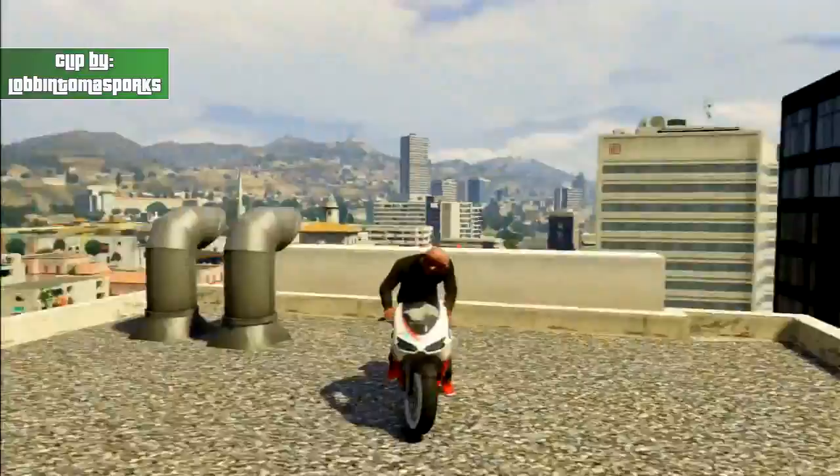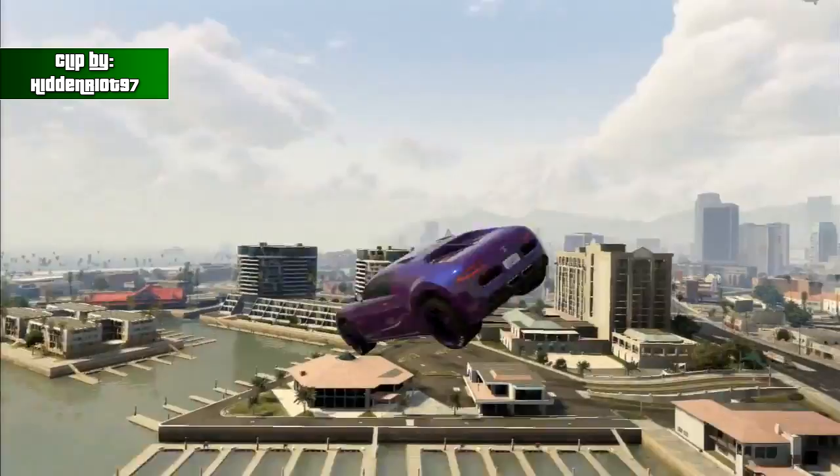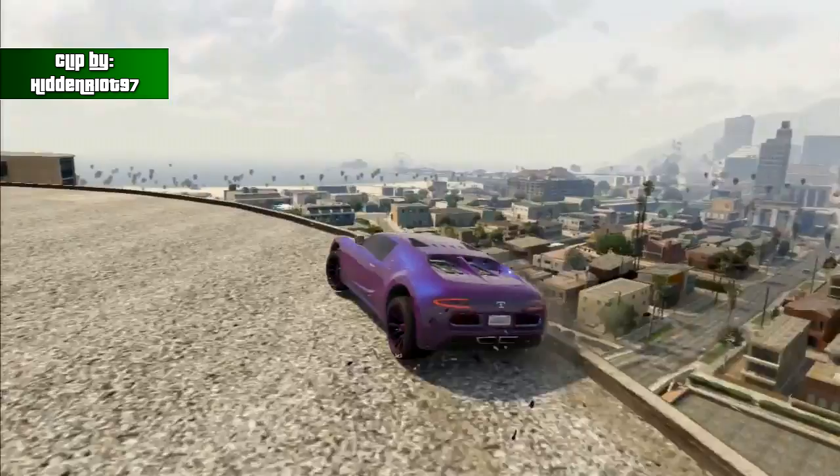But now finally on the number 1 spot, we got HiddenRite97 using his purple Adder to fly straight out of the drainage canals, pulls out 4 spins, and lands it clean on top of this apartment complex. Really nice clip there, HiddenRite, and congratulations on your number 1 spot in this week's top 10.